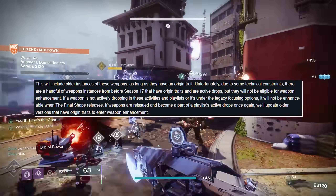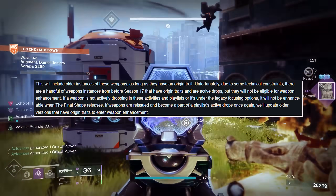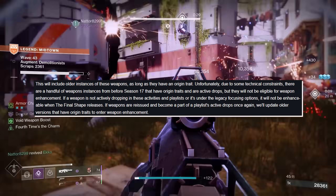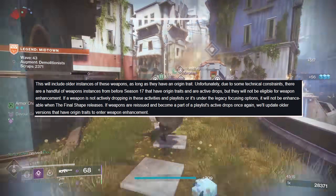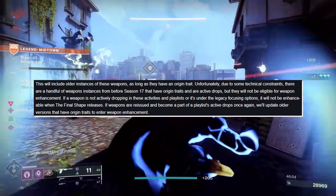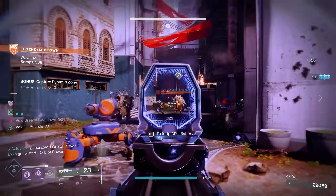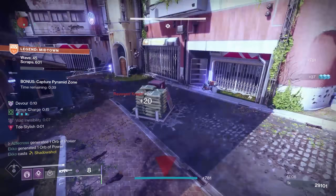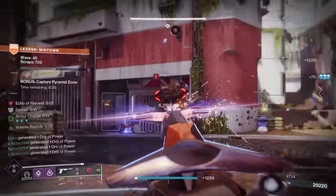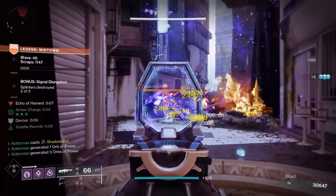This will include older instances of these weapons, as long as they have an origin trait. Unfortunately, due to some technical constraints, there are a handful of weapon instances from before Season 17 that have origin traits and are active drops but will not be eligible for weapon enhancements. If a weapon is not actively dropping in these activities and playlists, or it's under the legacy focusing options, it will not be enhanceable when The Final Shape releases. If weapons are reissued and become part of a playlist's active drops again, older versions with origin traits will enter weapon enhancement eligibility. This is a huge win. A lot of you are doing Pantheon and getting King's Fall and Vow of the Disciple raid adepts — if you have that good 5-out-of-5 roll, keep it. You will be able to enhance it in The Final Shape.